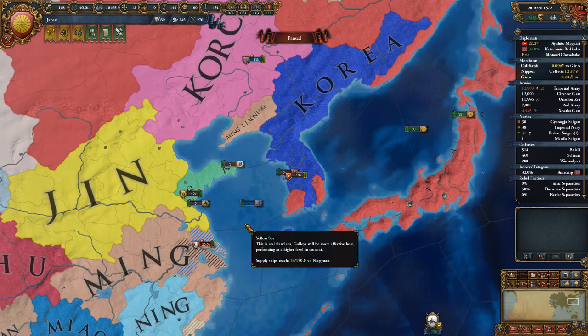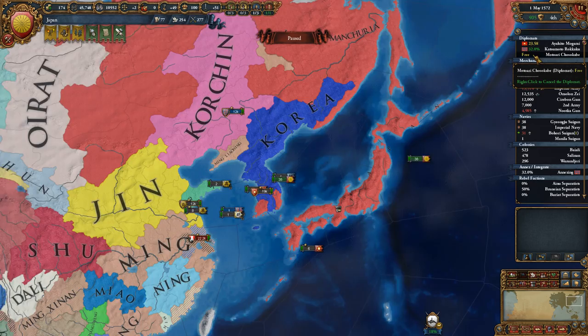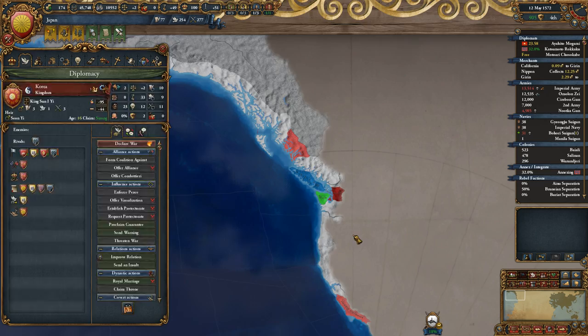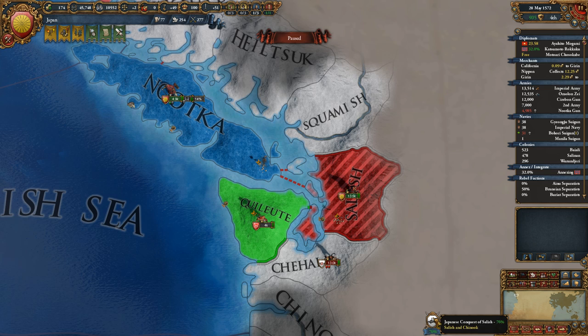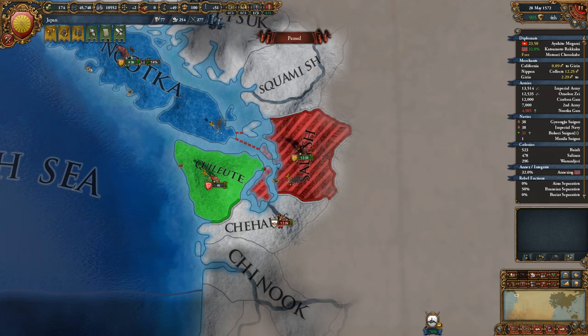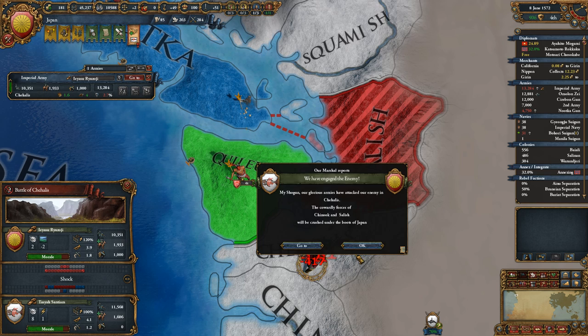Ming now have their independence guaranteed by Korea — what a reversal. If we could go ahead and win that siege, that puts us at 76%. I just want both your provinces and all your money, which is going to require us to annihilate your army — which we will do, gladly.